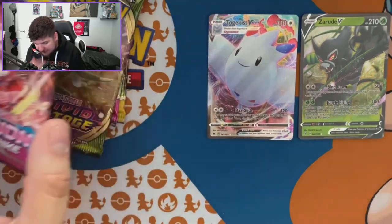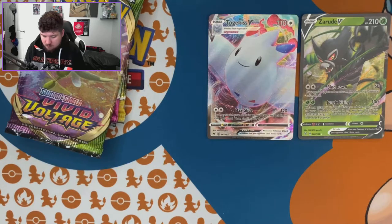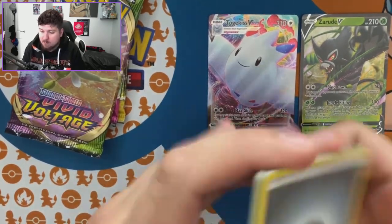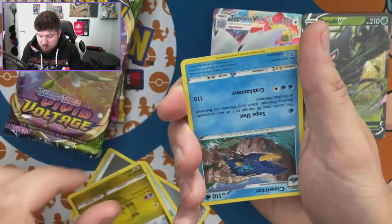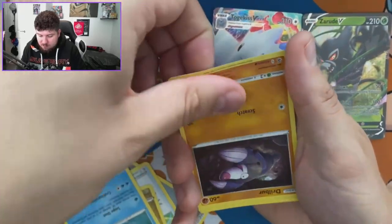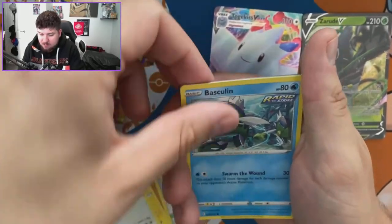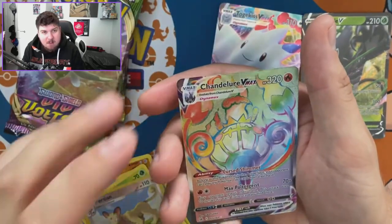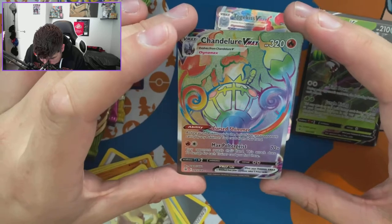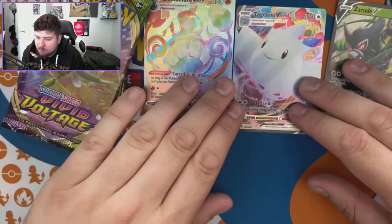Togekiss V-MAX — not bad at all. Fusion Strike now — let's get an alt art or a rainbow. I can see something in this upside-down pack. We've got Sliggoo, Basculin, Persian reverse, and a Rainbow! It's a Rainbow Chandelure! I'd never heard of it but we'll take a rainbow — we'll take a rainbow!